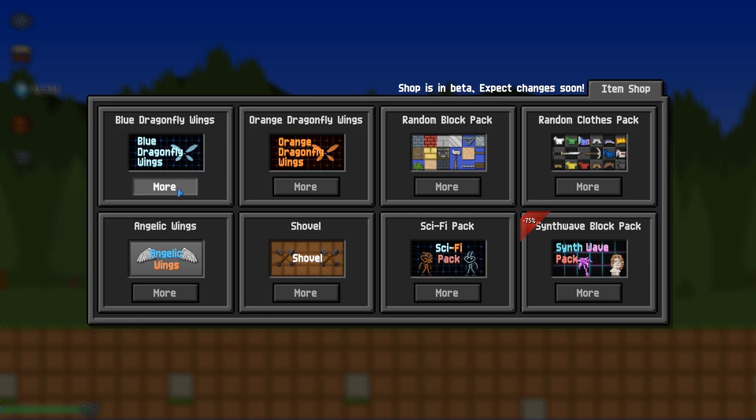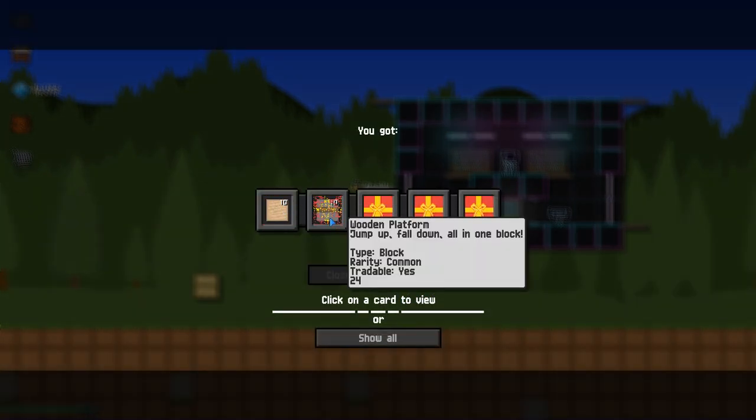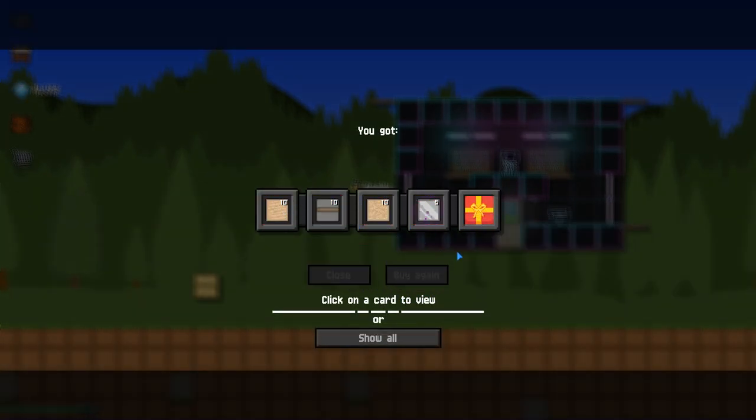You also have packs that you can open to get random items, and there will be additions to these pack menus later. There's no seeds in this game, which is unique compared to Growtopia and Pixel Worlds.